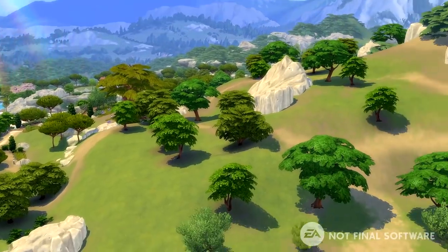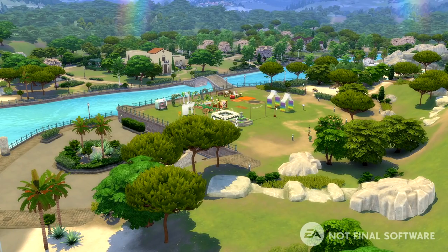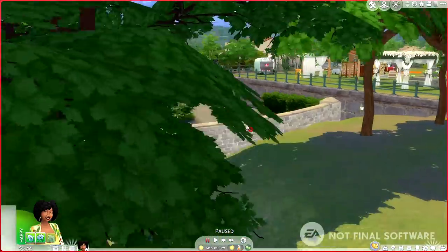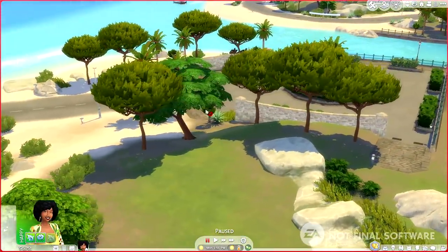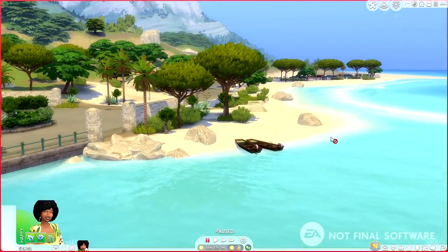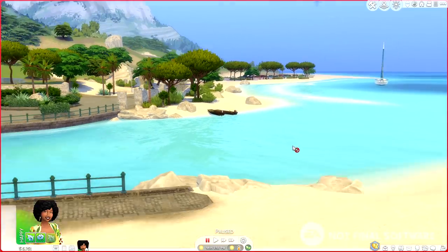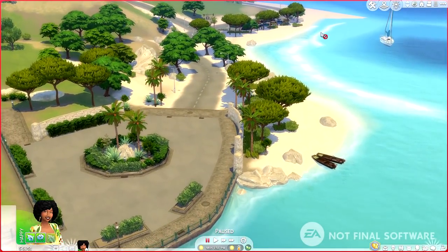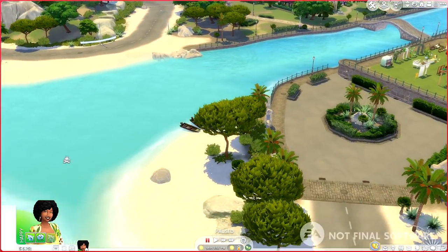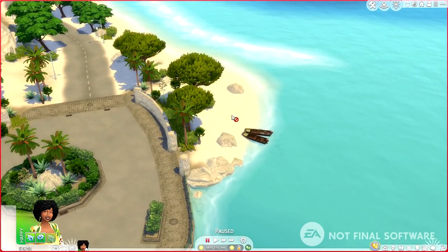Let's just take a little gander around. Here we are on one of the starter house lots, and I love that we're greeted with a rainbow — how perfect is that, especially with all of the pride theme things in this pack. And would you just check out that beach? The whitest sands I've ever seen. I do wish you were able to swim on the coast here because it's just such a beautiful place.